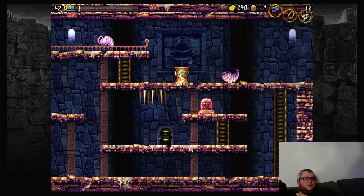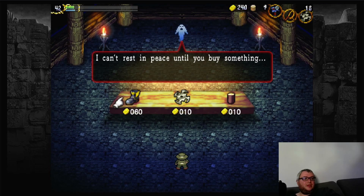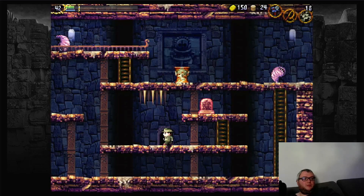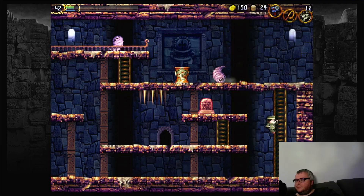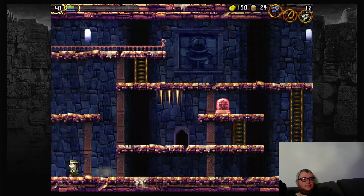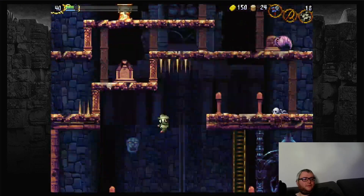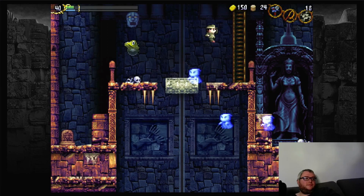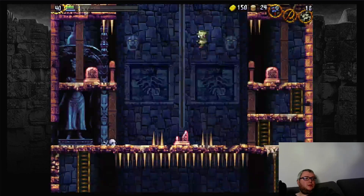Behind this wall is a shop which has the boots, which we absolutely will take because it increases our movement speed. A lot of the movement speed increases are pretty important in this game, especially for later. And yeah — I fell onto the spikes again.